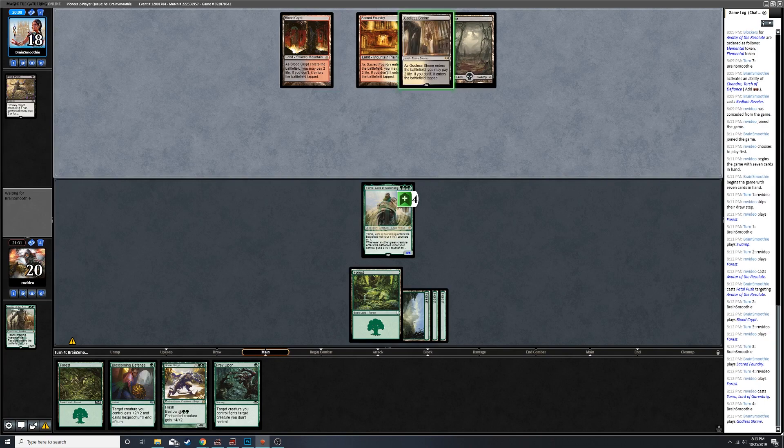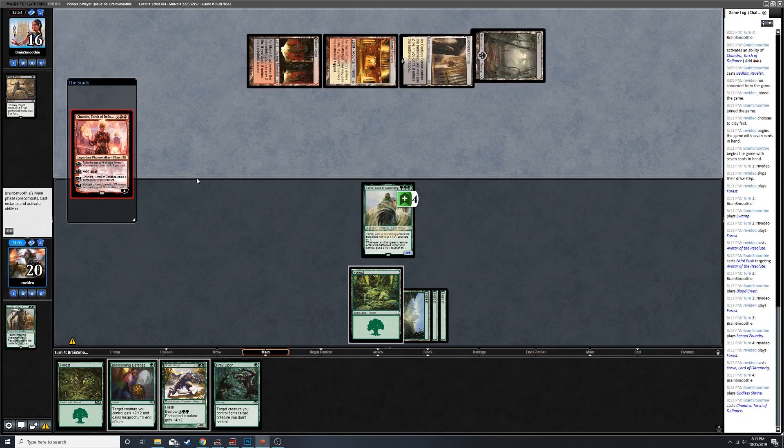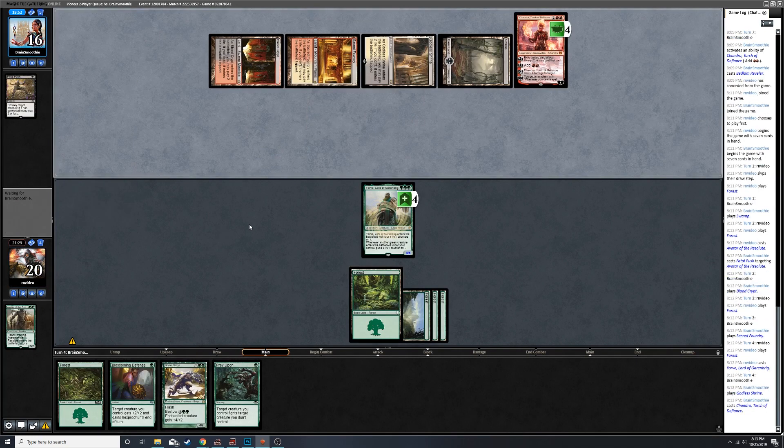If anybody has any good ideas for sideboard cards in this format - Thrash/Threat might be okay to remove opposing planeswalkers because they can become problematic for sure. If they try to Thoughtseize us here, that'd be amazing.